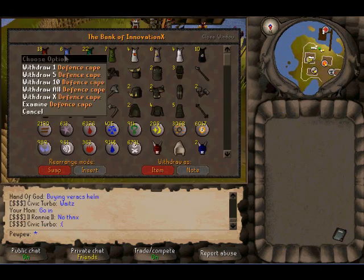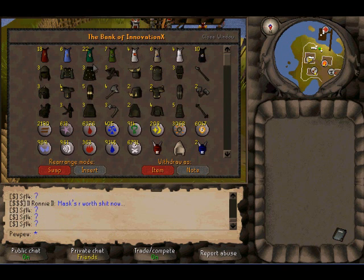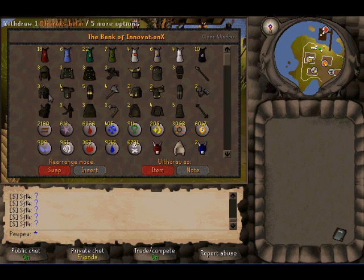First of all I've got my skill capes at the top, just keep them organised. I've got all my barrows, carols, goffins, daroks, torax, verax, arims.